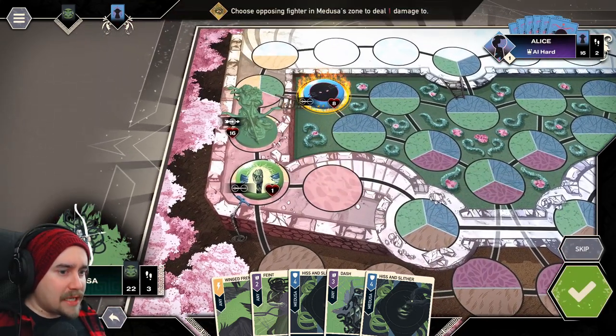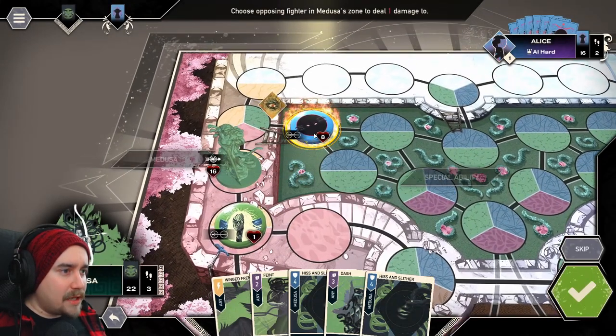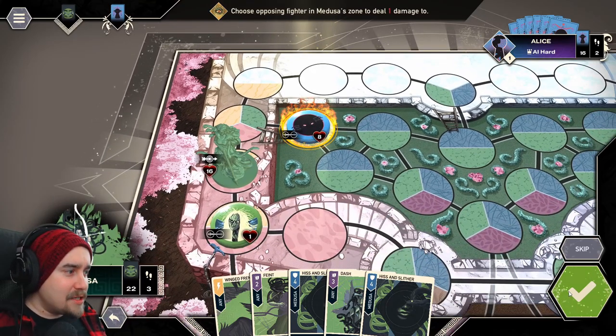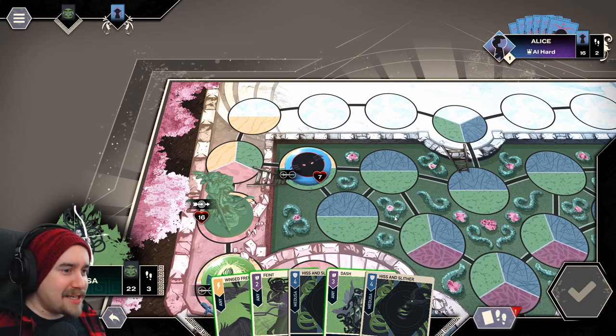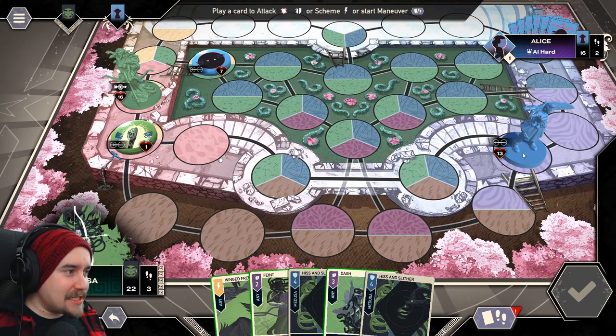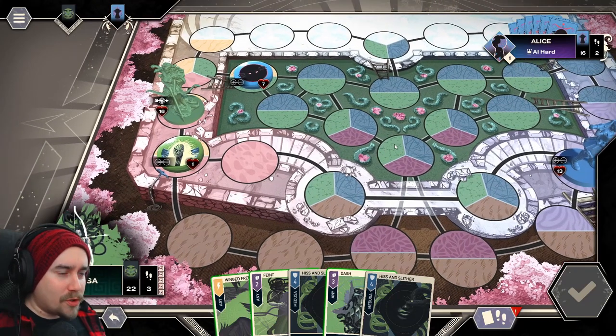Because of Medusa's passive — at the start of your turn deal one damage to one opposing fighter in Medusa's zone — the Jabberwock is technically in my zone. I'll do the one damage: bam, first blood! I think that's the only damage I've done so far. Now I need to chase Alice down, but I don't want to be too risky because next round Alice does two extra damage on all her attacks, so I could get one- or two-shot.